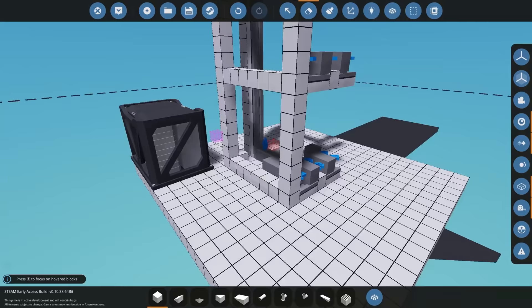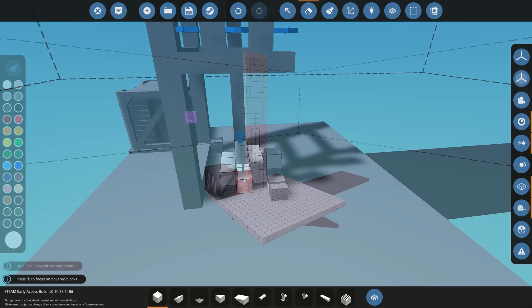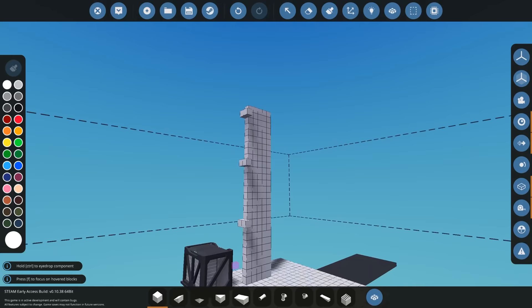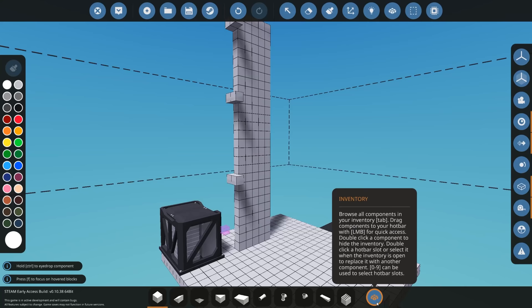Let's start by deleting everything I've already built and work our way through getting everything we need. You can see I've got a very empty base here — you can imagine this will be the floor of our creation. We have our different levels, which you can mark as however you want. We'll have one level there, another one there, and another one — so we have three or four different levels in this example.